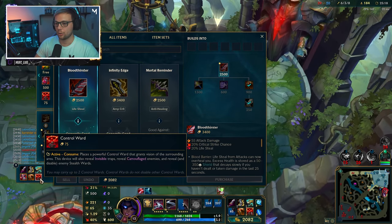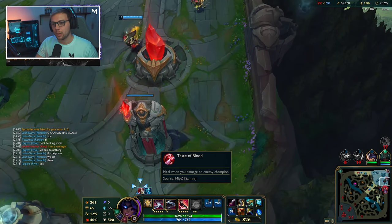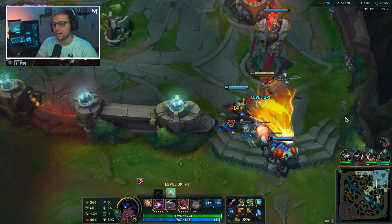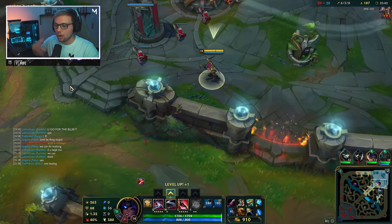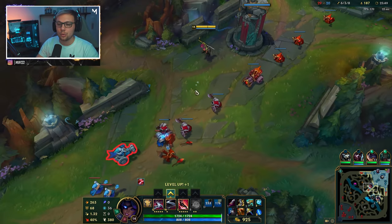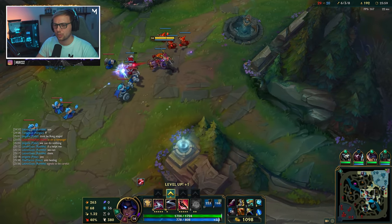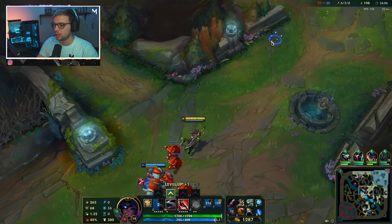Things are looking a little bit bad. We're going to try and group up better with our team. The issue is that at this point my team is doing something that's hard to fix at lower elos — our side lanes are pushed and we don't have any map pressure at all. People are literally running around in the enemy jungle without vision, and our side lanes are not being covered.